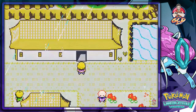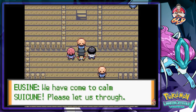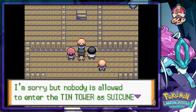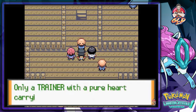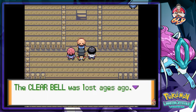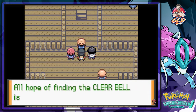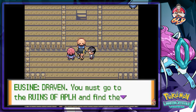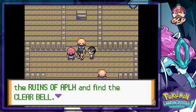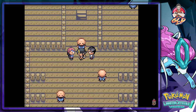Eusine says 'You are the only person who can calm Suicune, now quickly let's go into the Tin Tower.' Alright, so here we are and Eusine is like 'We come to calm Suicune, please let us through.' 'I'm sorry but nobody's allowed to enter the Tin Tower as Suicune has returned and is very dangerous. Only a trainer with a pure heart and carrying the Clear Bell is allowed to enter to calm Suicune.' The Clear Bell - the Clear Bell was lost ages ago, last seen in one of the four chambers in the Ruins of Alph.